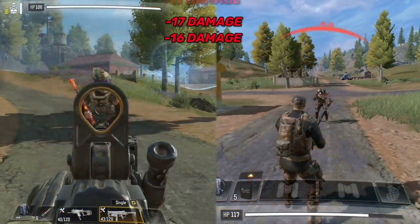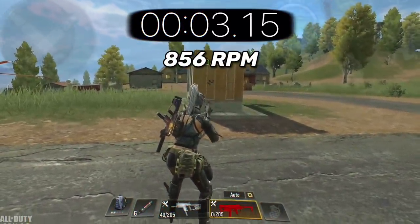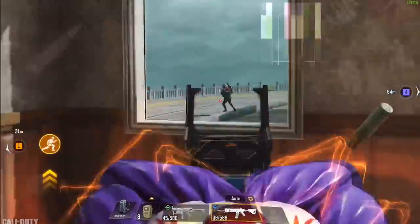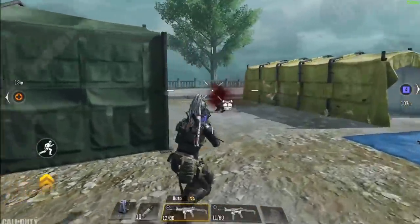As for the MX9, it deals 16 to 17 damage at 5 meters range, but it has a slower fire rate of 856 rounds per minute. Therefore it has a minimum killing time of 560 milliseconds and a maximum killing time of 630 milliseconds, which is almost the same as the Fennec — something I never expected. I always thought the Fennec killed much faster at this range.